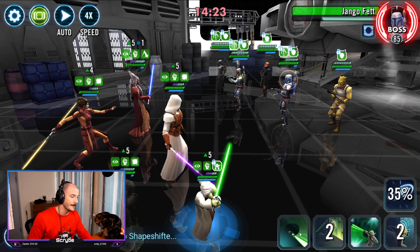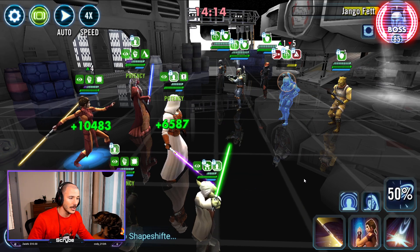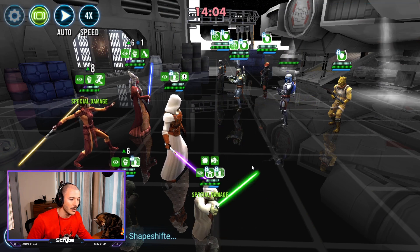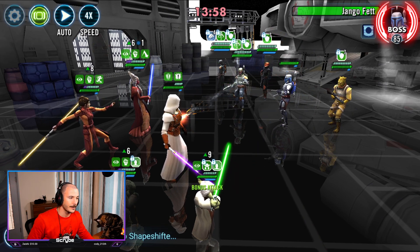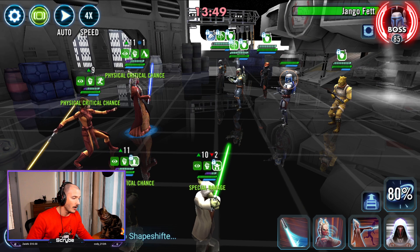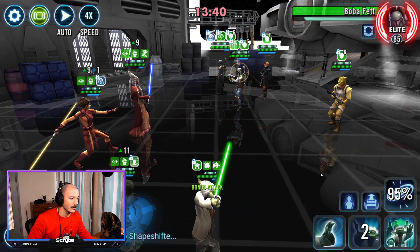I'm going to pass this turn back to GMY because I want to cycle around his turns to get another Buff Spread ability. Now doing a direct focus on Jango Fett — it's all looking rather good. Bastila Shan has a turn as well. Her ability, Rally, grants offense up, so we go ahead and apply that to Hermit Yoda. We're looking good — we've already got around 14 offense ups.